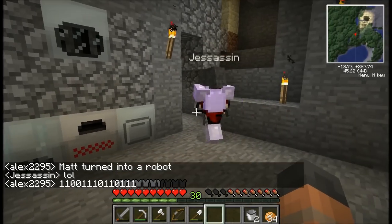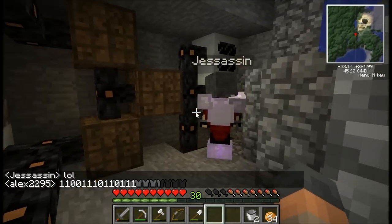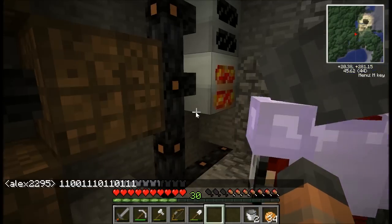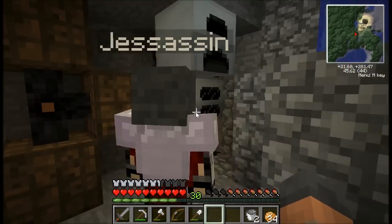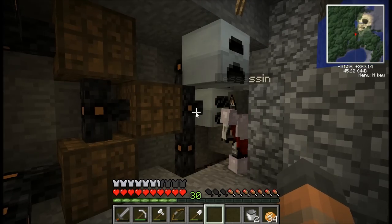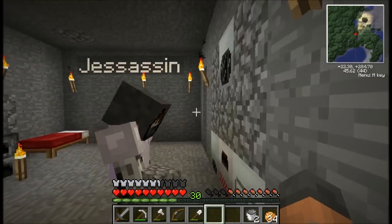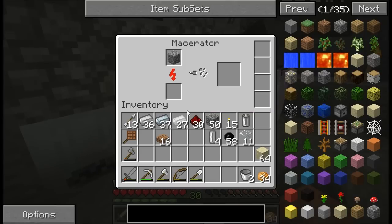That's a pretty good energy source. So maybe we want to throw the other generator right up here. I'm actually going to see what happens when you macerate cobblestone — I know it gives you something but I'm not sure what. Can I macerate sand or glass? Sand will give you... I don't know what's happening. Let's have a look. There's just so much stuff here.